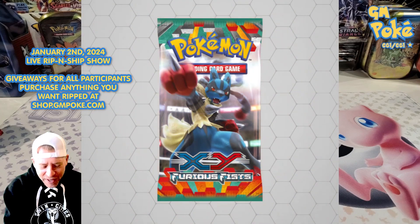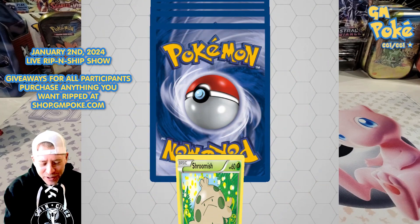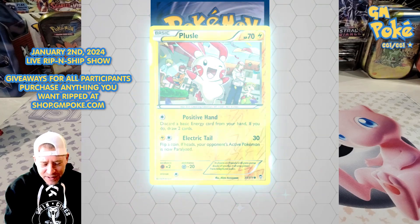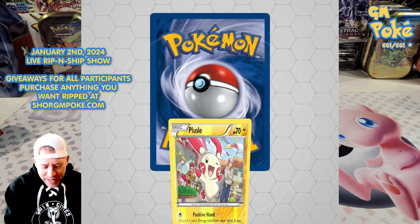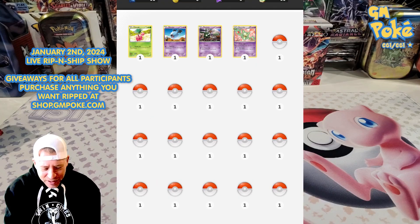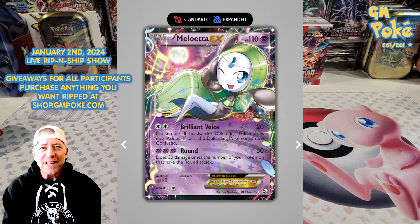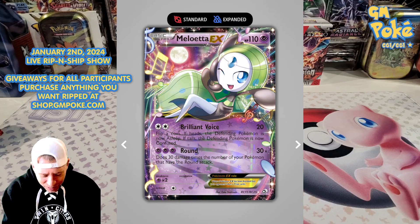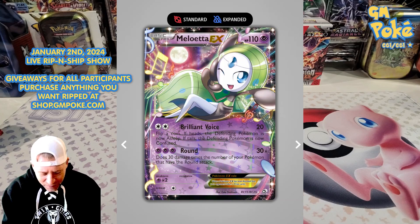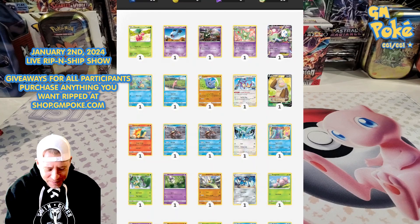One more pack — XY Furious Fist, an older pack. We've pulled a couple of EXes today, can we get another one? The reverse is okay, and then — no big banger to end it. But let's check out all the pulls. That Black and White era card is insane — look at that! It's part of the RC collection. Very sweet-looking old-school EX card.